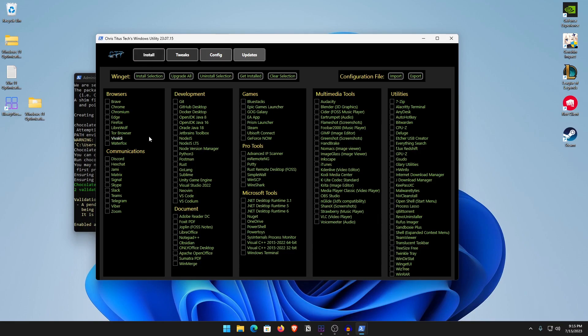The first tab is the Install tab, where you have a bunch of software you can install on your Windows — especially if you've just installed Windows. There are browsers, communication tools like Discord or Zoom, and development tools like Python and Node.js. You can click Get Installed to see what's already on your PC. But we're here for the Tweaks section.